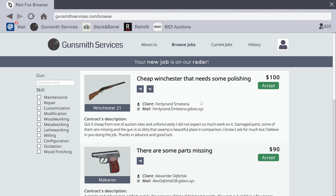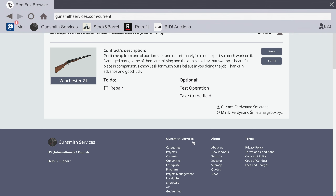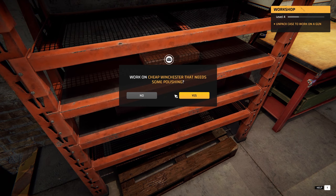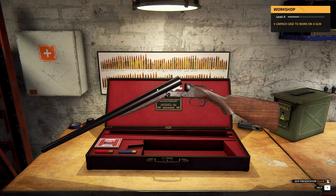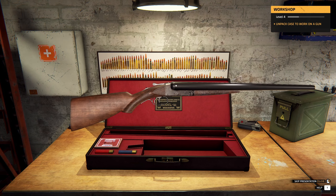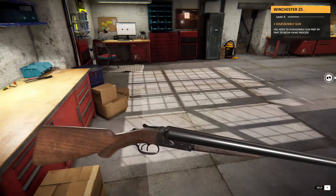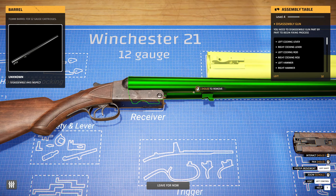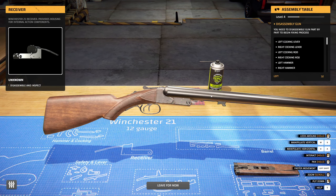Nothing super special here, but we've got this Winchester that needs polishing. Take field test it - no problem. Let's take a look at it. It needs some polishing. This is a very nice gun case. Oh look at this - double barrel! Yeah, it's looking lovely. I do like me a good double barrel. Shotguns are my favorite in video games. My father used to have a gun similar to this, although I'm too young to remember the brand.